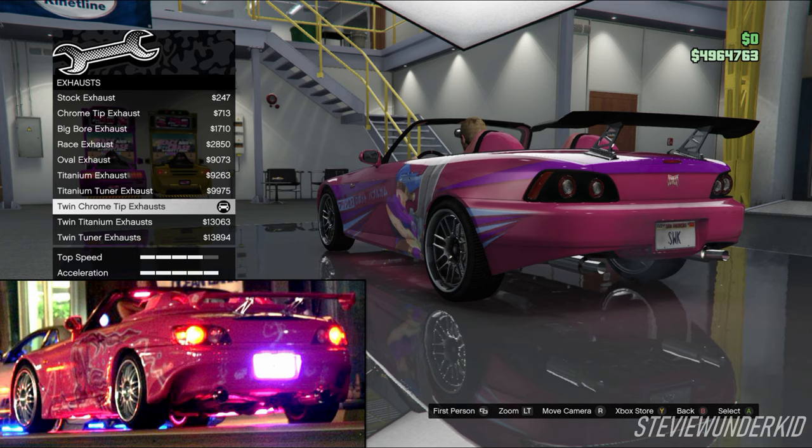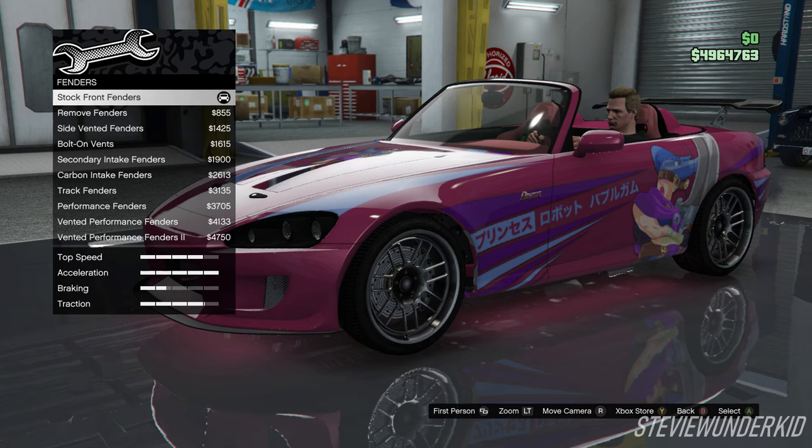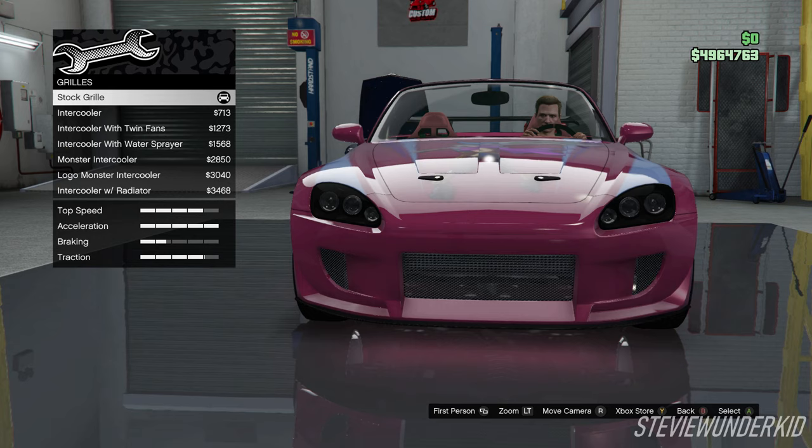Moving on to the exhaust, we chose the twin chrome tip exhausts. Even though the tips are pretty small, I still think they're the best match to the exhaust setup on Suki's car. For the headlight covers, we just leave them stock. The same thing goes for the fenders — we just leave them stock as well. Next up, we have the grill and we also leave this stock because Suki's car didn't have any sort of intercooler or anything like that.